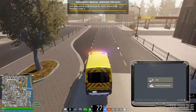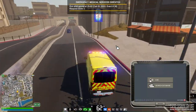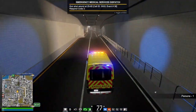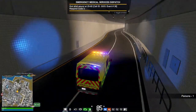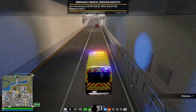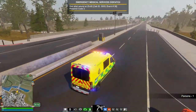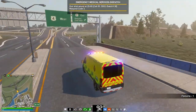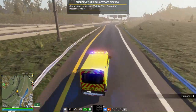Alright guys, now we're heading back to Suburbs West for a gunshot wound. Right now the police are on scene and have advised that the scene is secure, which means we can move in. We're going to go to the scene, locate the patient, treat the gunshot wound, and take them to the hospital.